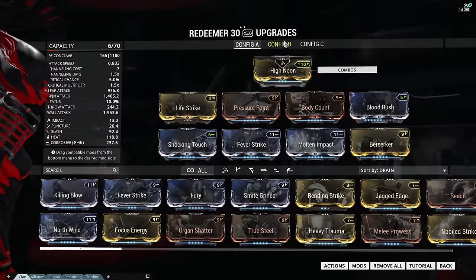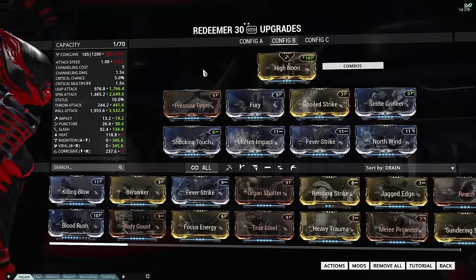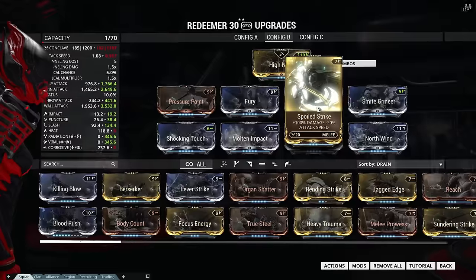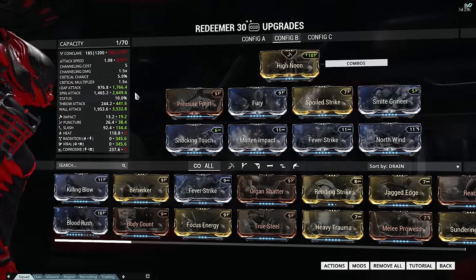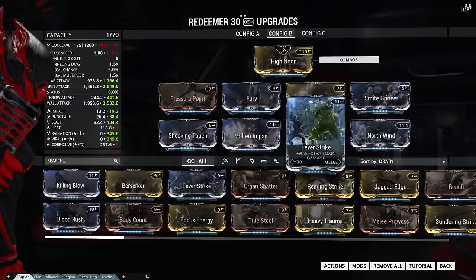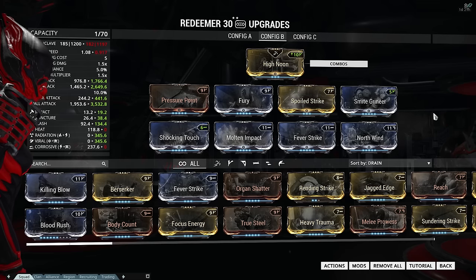Now let's take a look at the second build. We're gonna start off once again with High Noon, then we're gonna add Pressure Point for more damage, Fury for more attack speed, Spoiled Strike for even more damage, and Smite Grineer for ludicrous amounts of damage against the Grineer. Then we're gonna add Shocking Touch and Molten Impact for radiation damage, and Fever Strike with North Wind for viral damage.